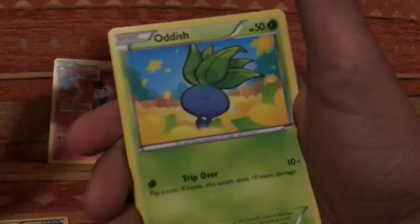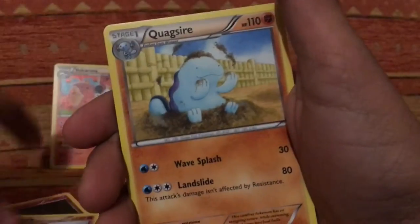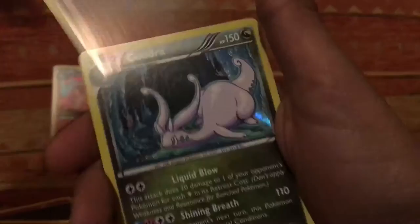Energy Recycler, Kirlia, Kirlia, Sableye, Oddish, Ralts, Golduck, Quagsire, Cottonee, Hex Maniac — reverse holo — and a holo Goodra. Two holos in a row! Okay, Primal Groudon.